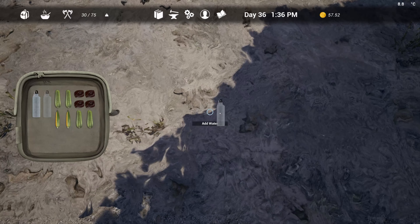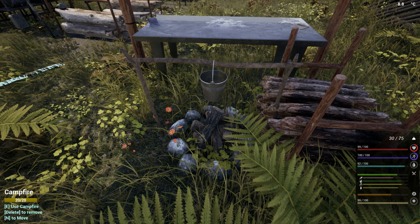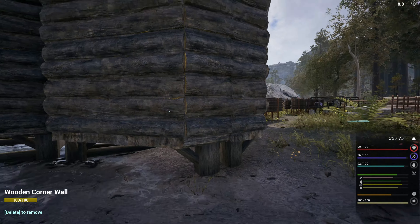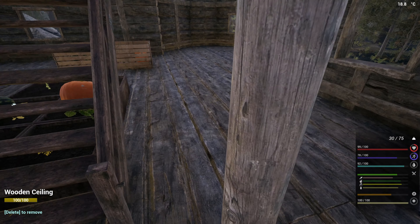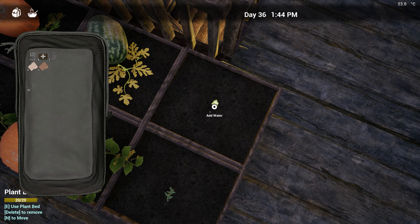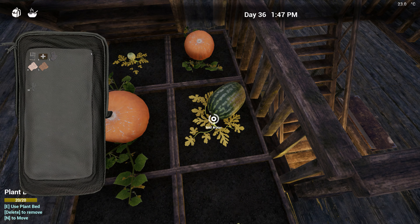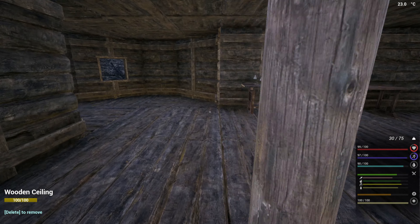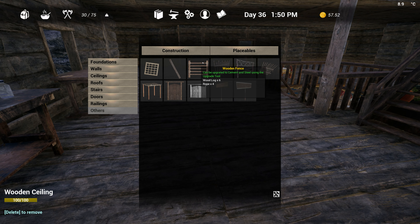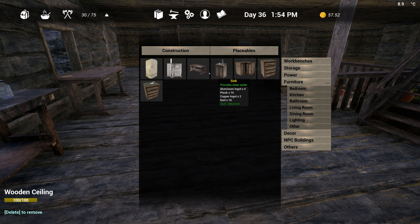I still got some clean water over here and I'm going to do this again. Crop management is kind of annoying to say the least. They eat a lot of water all the time. I need the fridge now — but the fridge needs to be connected to something. Yeah, definitely kitchen requires power.